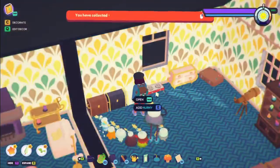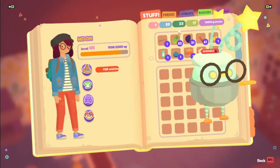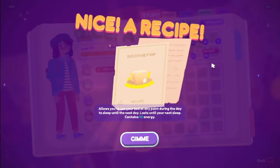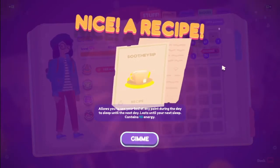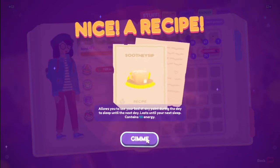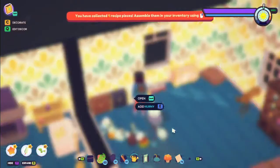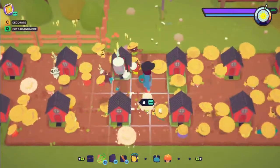After checking the Wishy Well, I found a new recipe. There's the Sleuthy Ship, which allows you to use your bed at any point during the day to sleep until the next day. It also contains 40 energy, so you can get a last bit of energy, finish up what you're doing, and then go straight to bed. That's really useful.